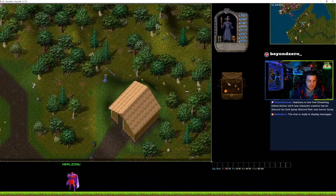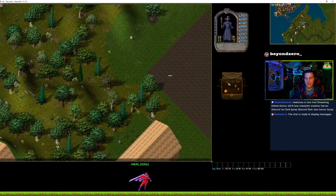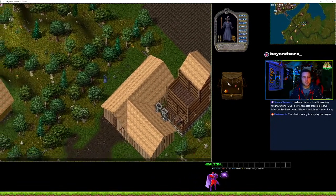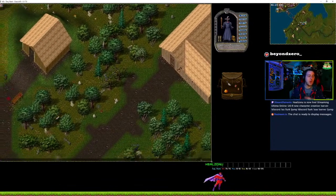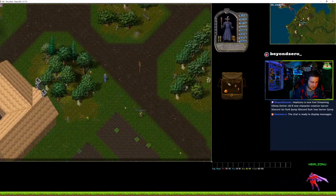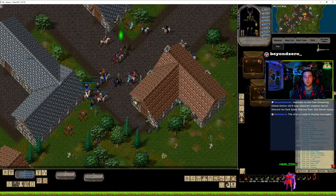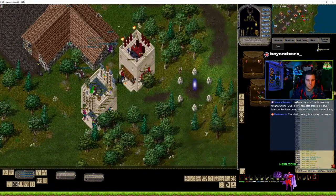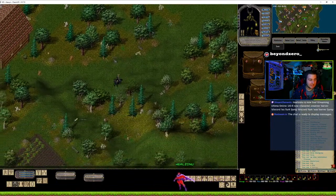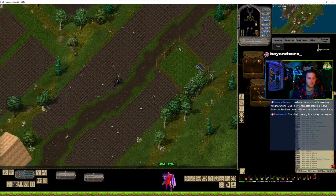Now I've got to remember which field out here is the cotton field. This is one of the differences between a new player and an established player. When you start as a new player, you're going to have the option of going into young status, which gives you the option to automatically be teleported into Oklo — the new player island. These cotton fields in Oklo respawn really super quick.